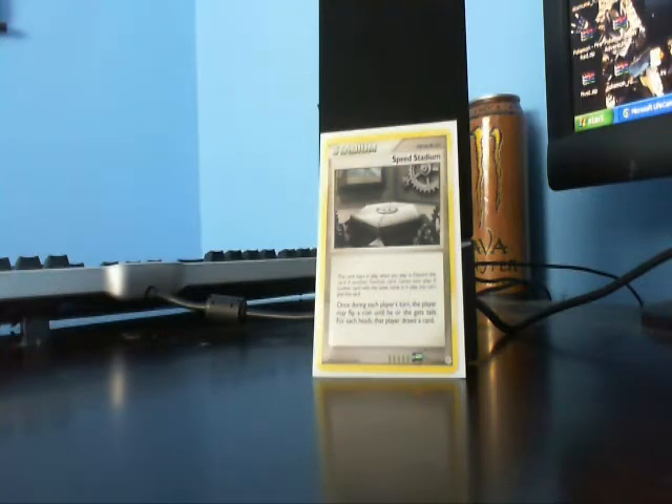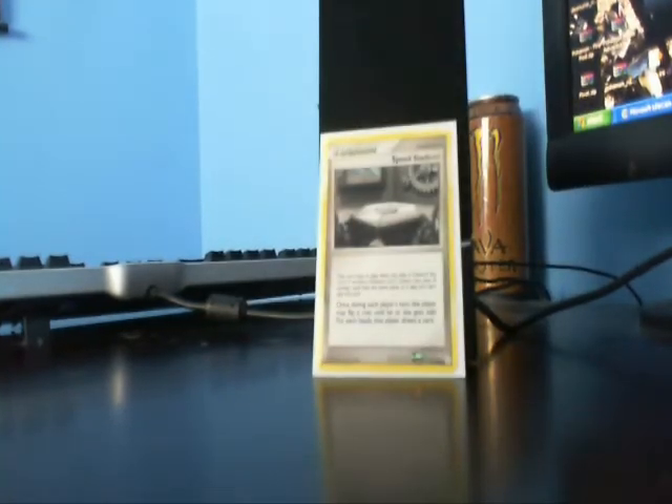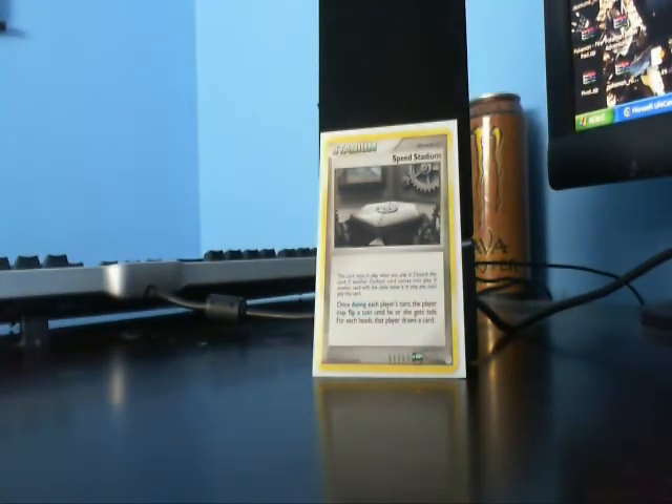Speed Stadium was probably used constantly for draw when it first came out. After Grand Core, a new draw power called Claydol arrived, and this is a card that killed everyone in the format because of Claydol's power. Even with Claydol though, Speed Stadium still saw play until Legends Awakened came out with the second draw power that we used in Uxie. Uxie's setup made you draw a lot of cards — you draw until you get 7. So after that, Speed Stadium sadly saw barely any to no play.